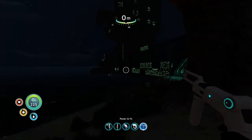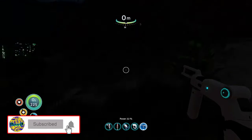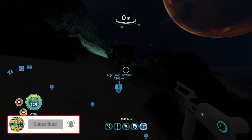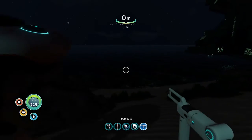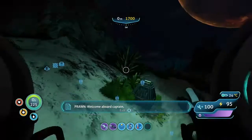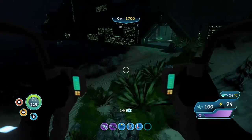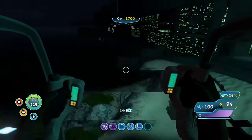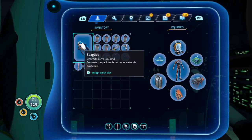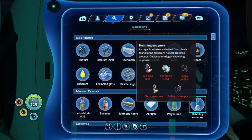Welcome back ladies and gentlemen to the channel. My name is Parky P and this is Subnautica. Now you remember, hopefully from the last video, that we got to the main chamber. We met the Sea Emperor Leviathan and now our task is to help hatch her babies' eggs. And to do that, we have the hatching enzyme, which gives us a load of things that we need to get the samples of.